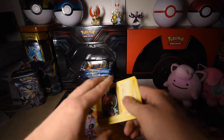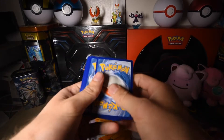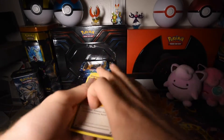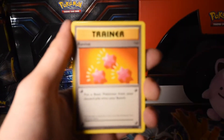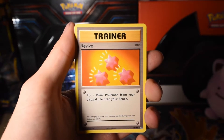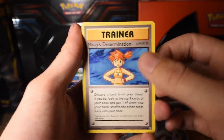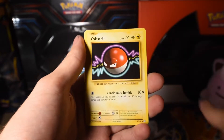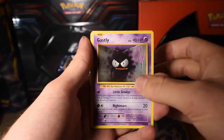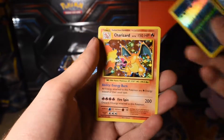Sorry for being low energy and not super exciting. Alright, we got ourselves a Pokemon card to start. Revive. Misty's Determination — now that's the one that has the full art. Koffing. Voltorb. Poliwag. Gastly. Magnemite. Seel. Poliwhirl. Reverse Holo.